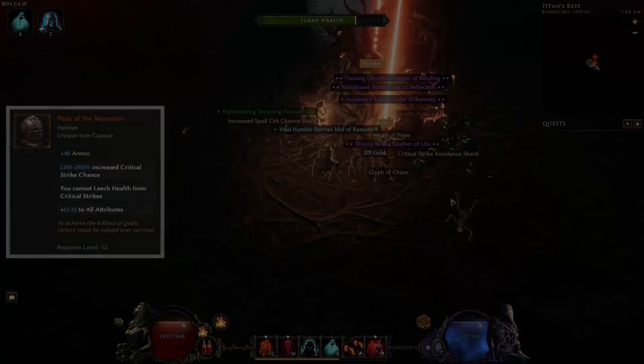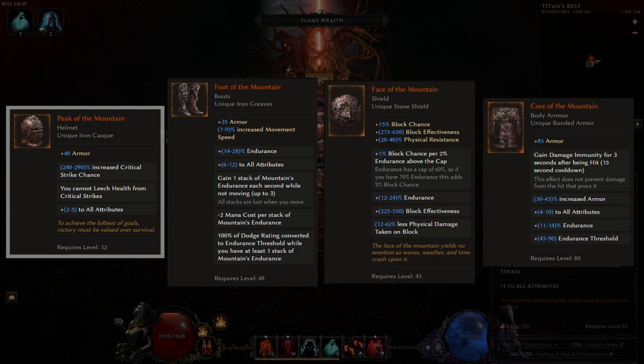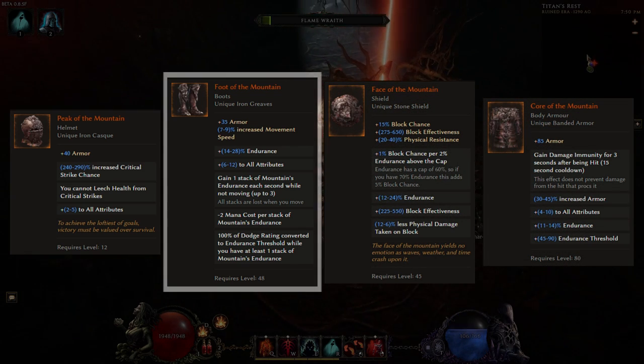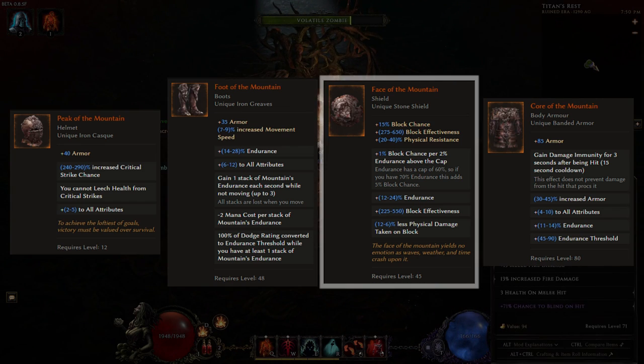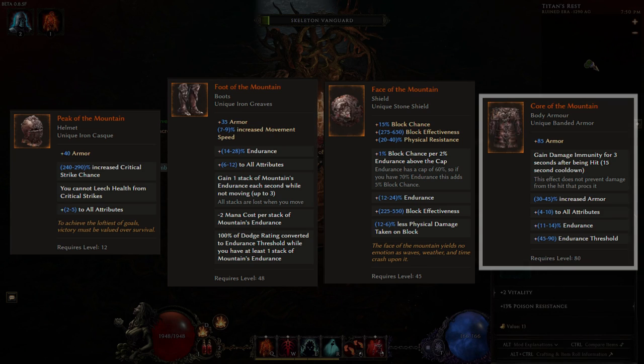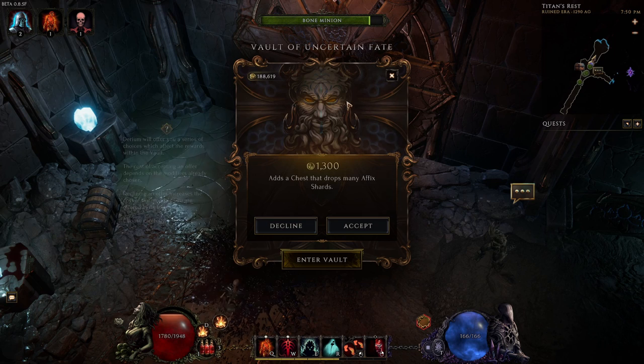For the boss-specific loot, we have Peak of the Mountain, which can be dropped by doing the boss on tier one. Next is a pair of boots called Foot of the Mountain, dropped from tier two. There's also a unique shield called Face of the Mountain, obtained from tier three. And lastly, Core of the Mountain, which you can get on tier four.